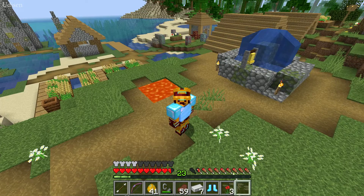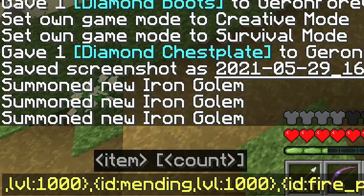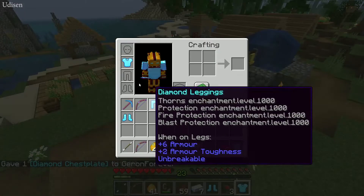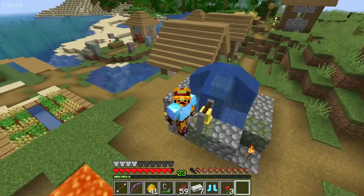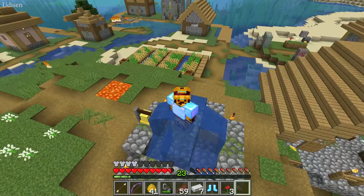How to use this stuff: press the button, you open chat, then in the chat paste this command — you can find it, press enter, and you create armor. As you can see, I create a second armor and place it here. If this command does not work for you, no big deal — remember, usually commands for Java Edition do not work in Bedrock Edition.